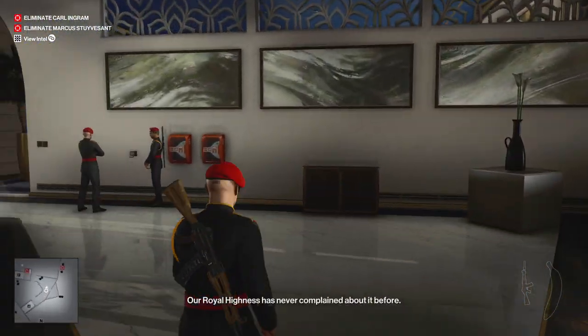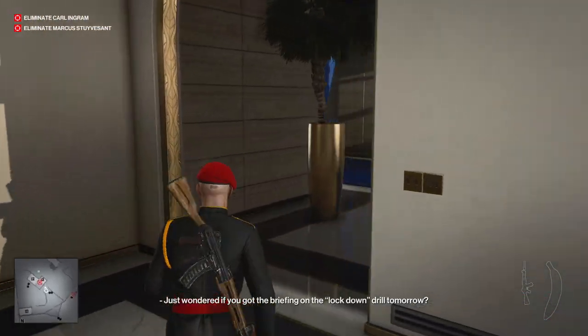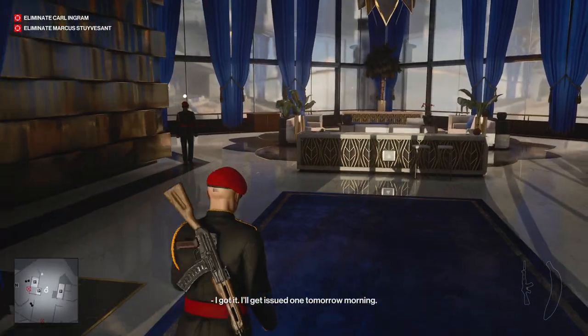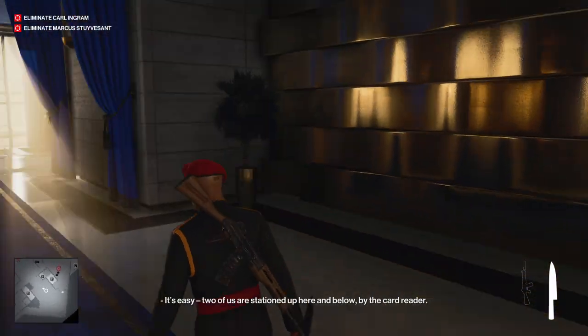As soon as we round this corner, we'll notice these two guards talking and they are the clue as to how the evacuation works. After they talk they'll move, but since they're not going to move yet, I'm going to first walk into this room and pick up the kitchen knife which I'll need for later.